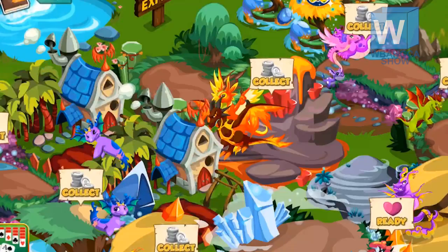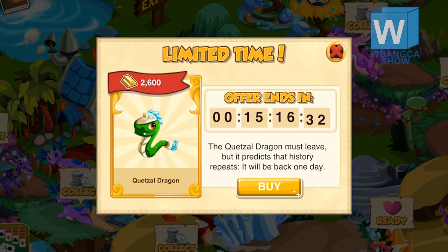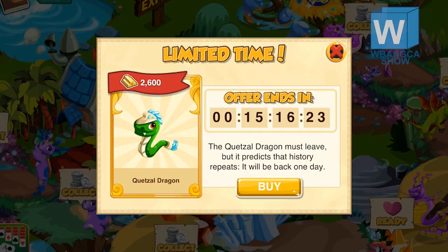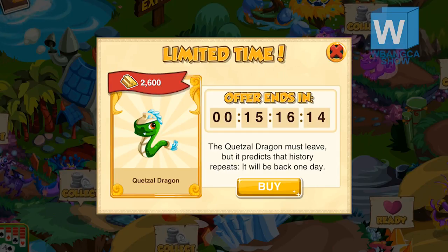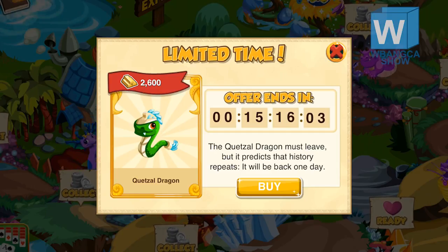Hello everyone, welcome back to another Dragon Story video. I just logged in and got this message about a diamond and green dragon - it's saying it's limited time. The dragon has been released for an entire year. It was released after the Crusader dragon, and the Crusader dragon is still in the market, so why is this dragon being removed? I don't understand - it makes no sense at all.